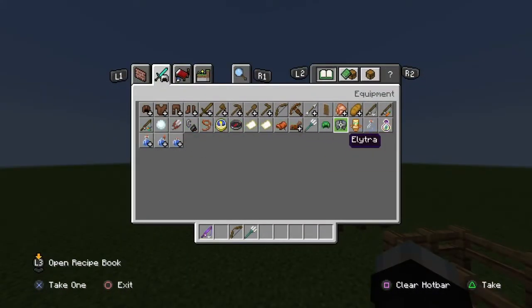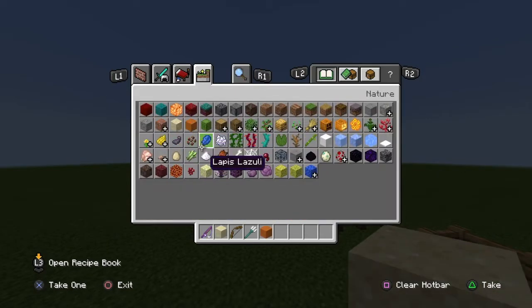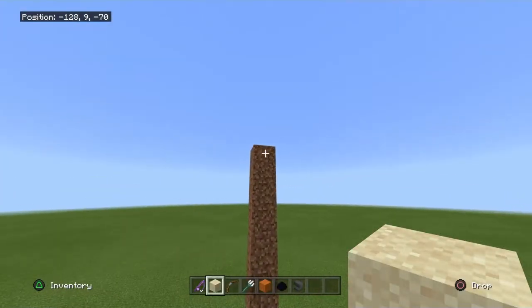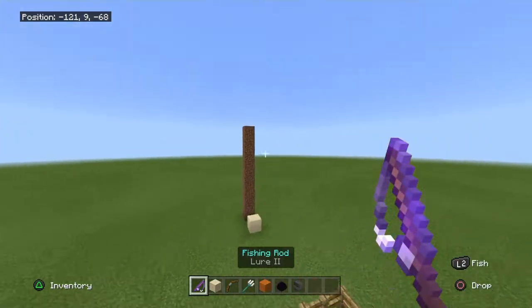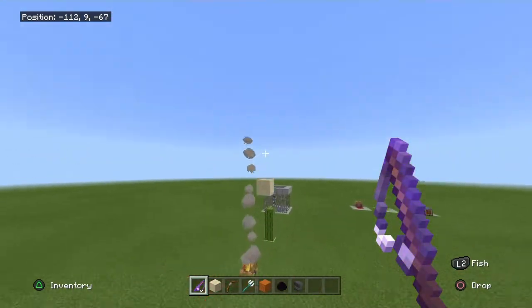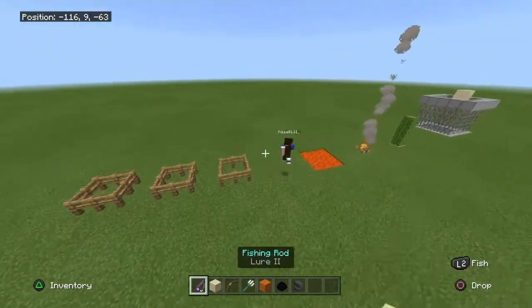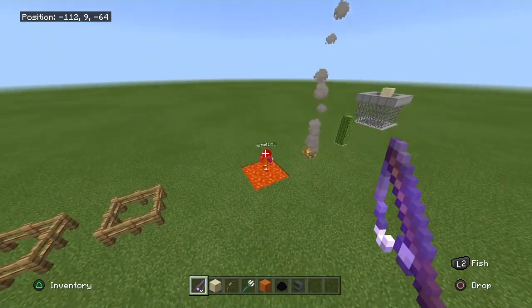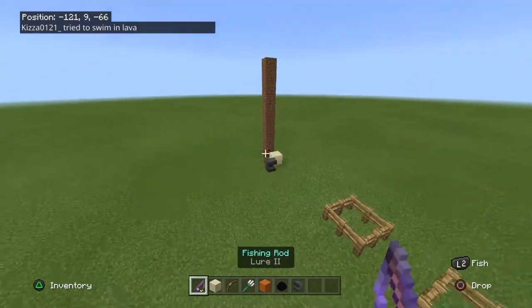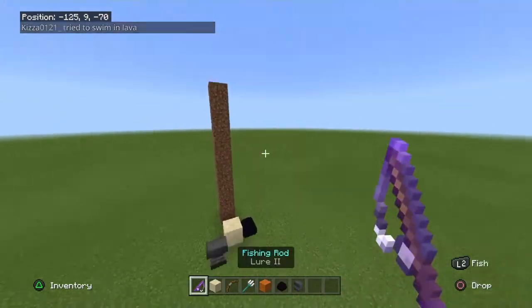Other entities you can control are things like falling blocks, such as sand, dragon eggs, and anvils. You can control all of these things. As you can see, we can also do it with anvils, and also dragon eggs.